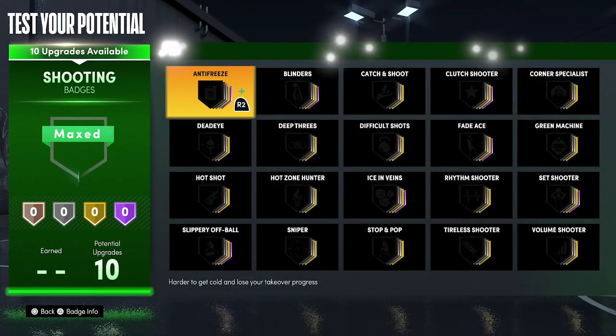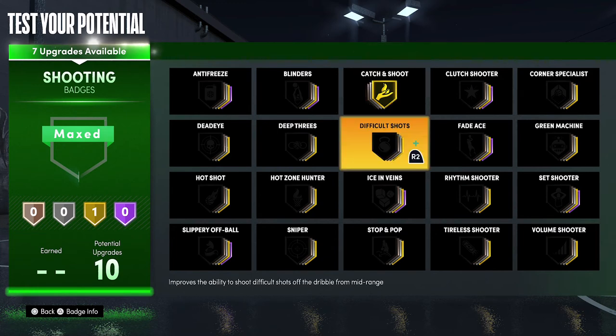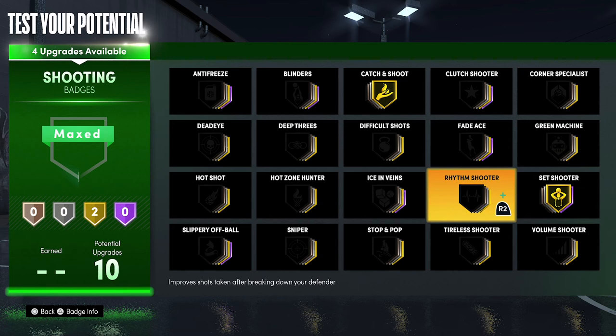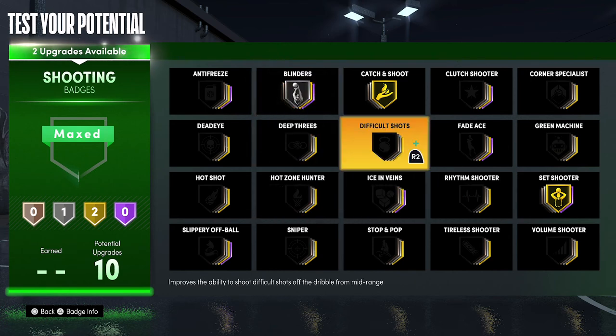For your shooting badges, put catch and shoot on gold, set shooter on gold, blinders on silver, and stop and pop on silver.